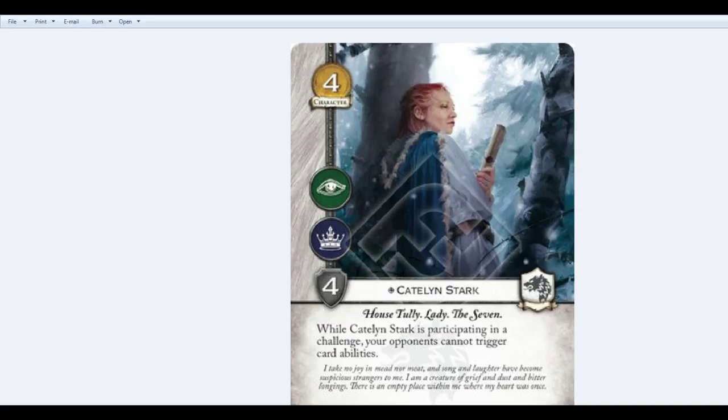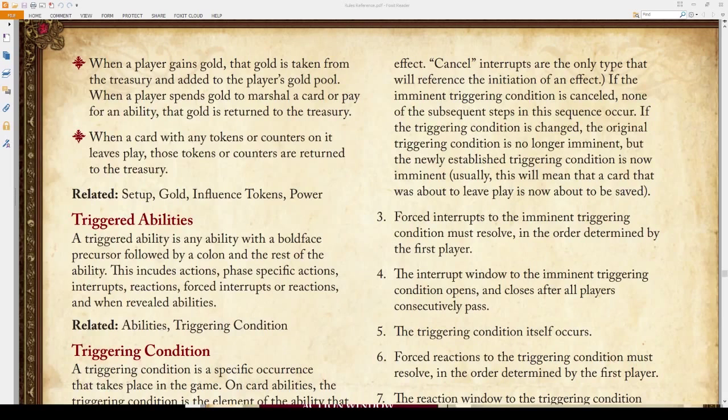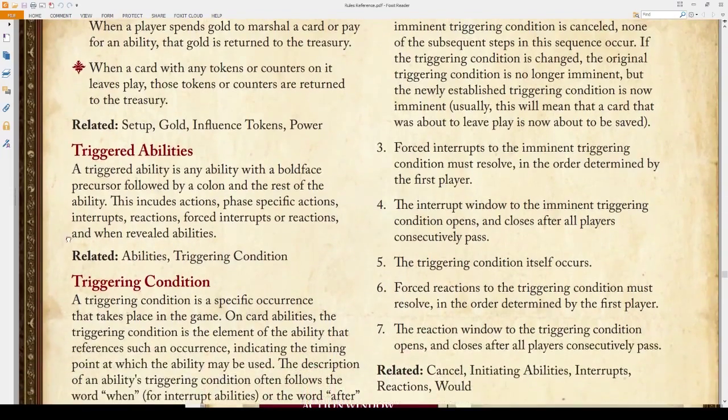With Catelyn, you have to interpret it a different way. Instead of reading 'your opponent cannot trigger card abilities' broadly, read it as 'your opponent may not use triggered abilities on cards.' So we're going to go over to the rules reference guide and take a look at triggered abilities.